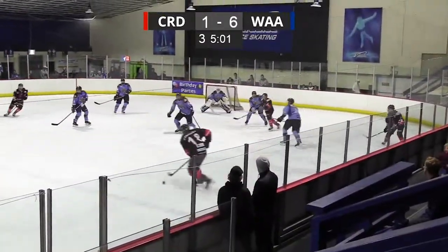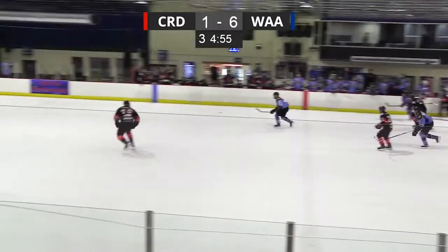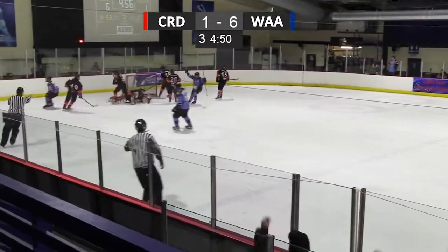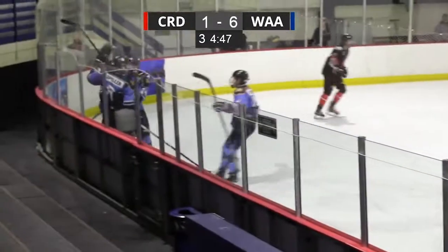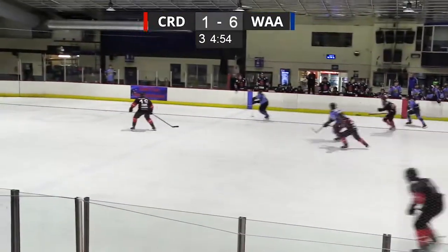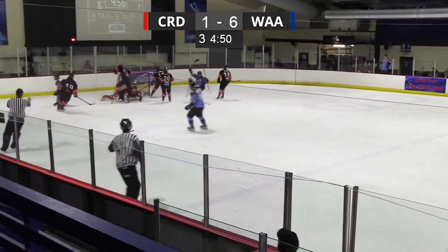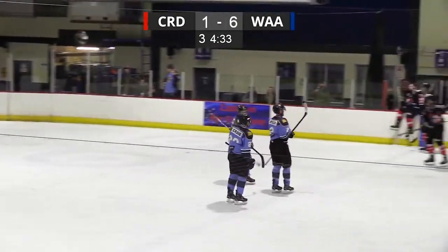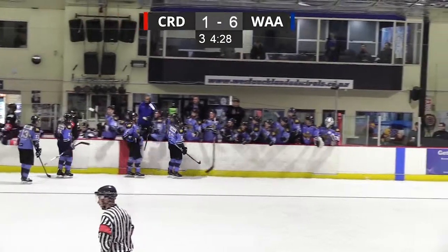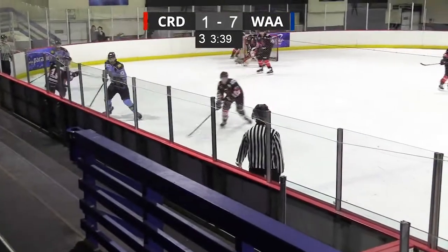Coming down, back to Kennedy. Looks for a shot but it's blocked and out of the zone by McLeish. Craig off to Spiller — what a nice play there. Chris Regan tipped it out to Craig, then Craig to Spiller and back to Craig for a tap-in. That was a nice play, a couple of nice goals. That must be his first NZIHL goal — McLeish is grabbing the puck for him. But they've been under pressure all game.